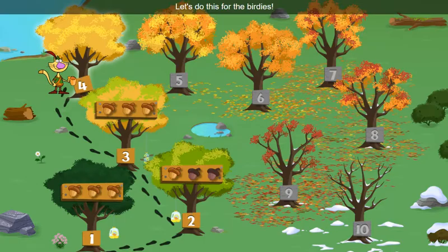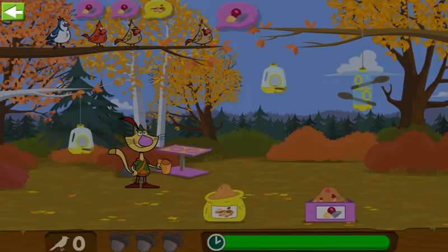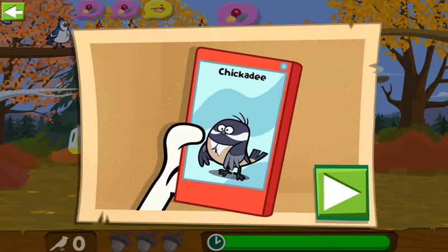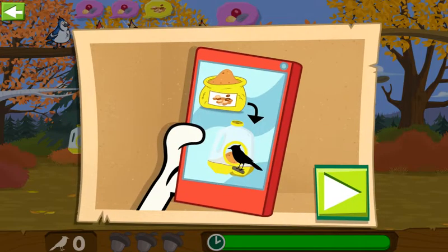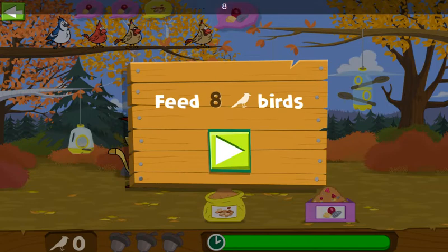Let's do this for the birdies! Look — chickadees! And they seem hungry! Black-capped chickadees will hide their food to eat later and can remember thousands of hiding places! We need to feed eight birds to get to the next level!